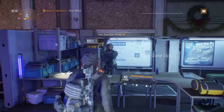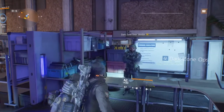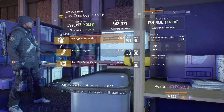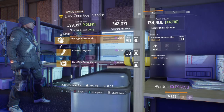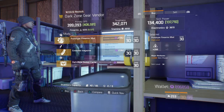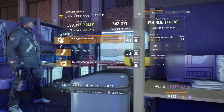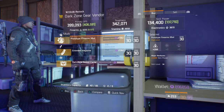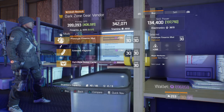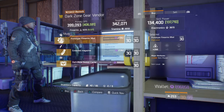First up this week at the Dark Zone Gear Vendor in the Base of Operations, we have a pretty good near-guard roll Prototype Firearms Mod. It rolls with 266 Firearms, which is one down from the maximum of 267. It also comes with just over 3000 points of Skill Power, which is pretty good. The max is around 3300, so definitely pick this up if you've been looking for one.